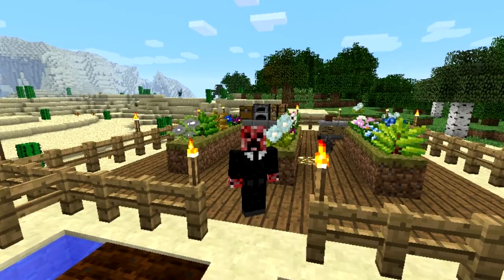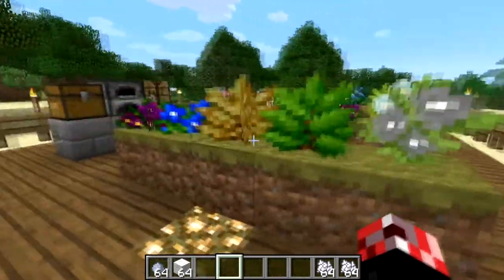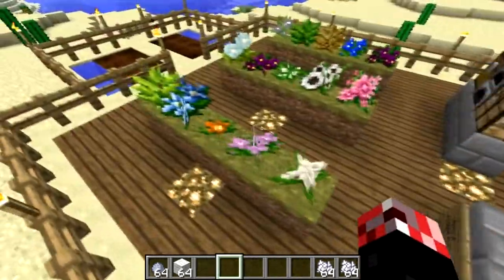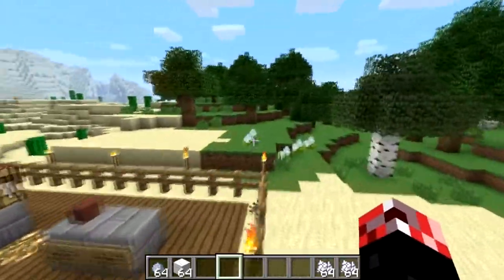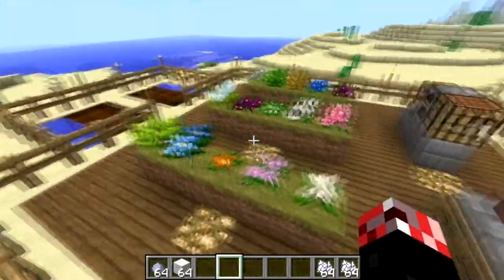First of all, we're going to take a look at the Pam's Flowers Mod. As you can see, we have three rows of five new flowers, and that is essentially what the Pam's Flowers Mod does. It adds 15 new types of flowers and foliage to the Minecraft world. So you've got some more colours and more flowers to use, and you can make things look really nice.